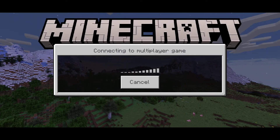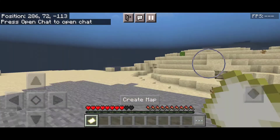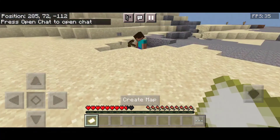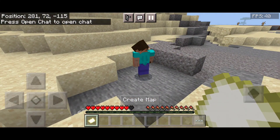If your friend is still playing, just click on the world they're playing and you should be automatically connected to their game. You can see it's now generating world, locating server, loading resources — and that's it, I'm in my friend's world. If you found this video useful, smash the like button, subscribe if you aren't already, and see ya.